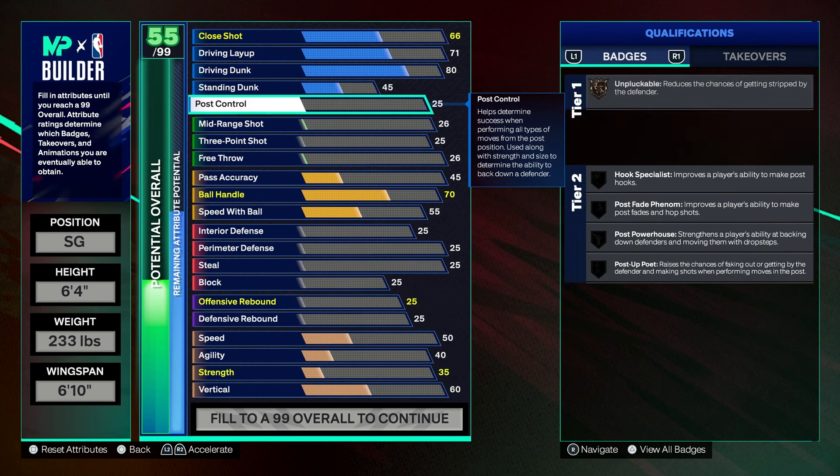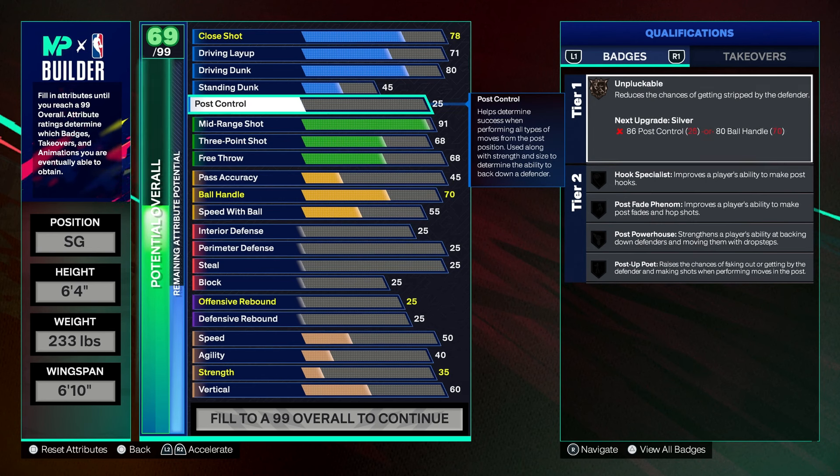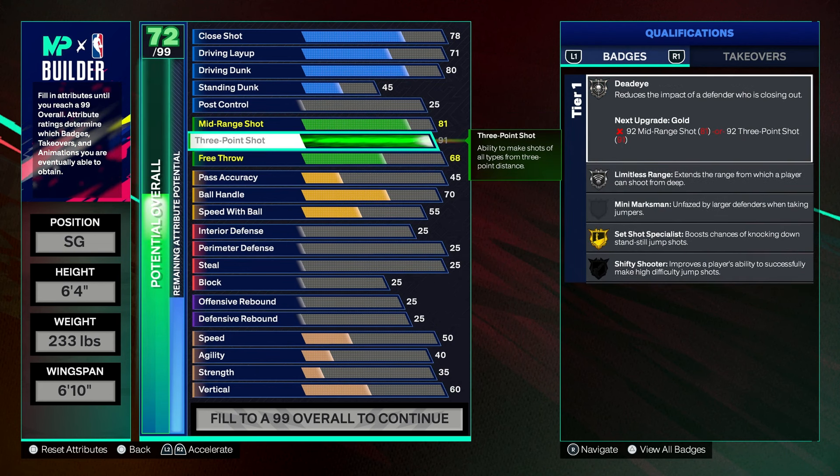Make sure your 3-pointer is maxed out at a 91. With 91 three, you're gonna get gold set shot specialist. 81 mid-range, okay. With a 91 three, you guys are gonna get silver limitless range, silver deadeye, and gold set shot specialist.